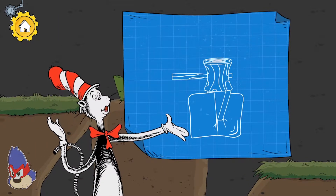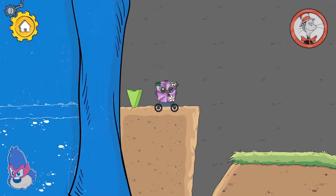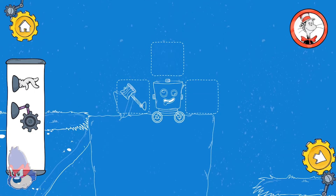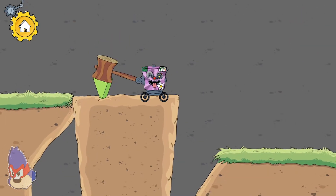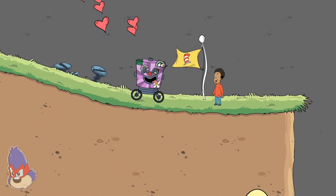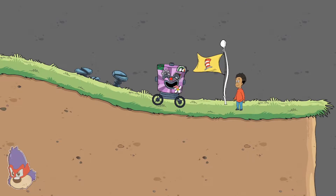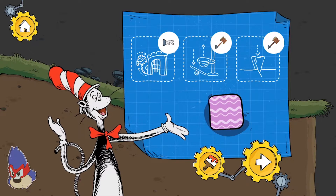If you hit it hard enough, a wedge can break something apart. What can we do? Hitting the wedge pushes it into the platform and makes it split in two. You made it to the end! We used these tools to pass these obstacles on our way through this level. You found a new decoration — touch the paintbrush button to use it.